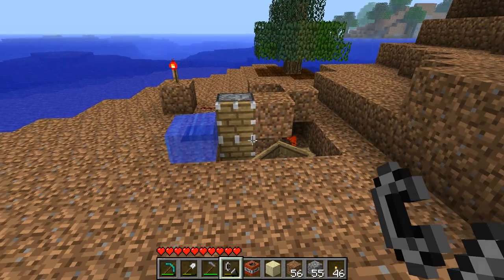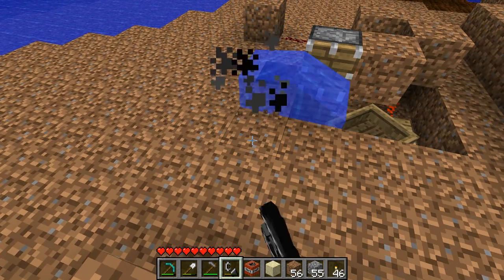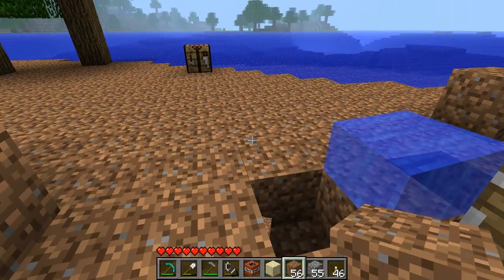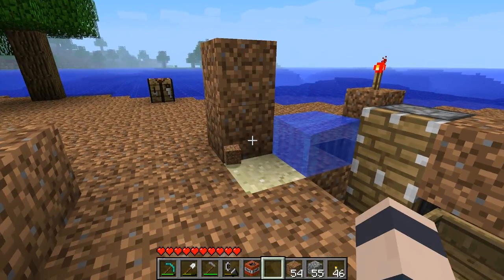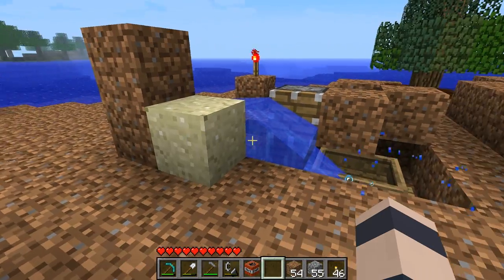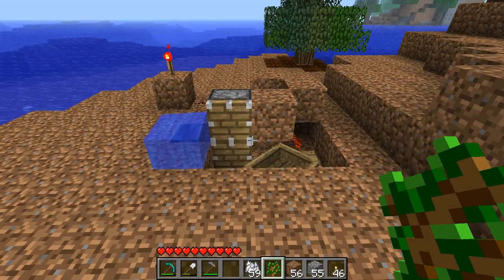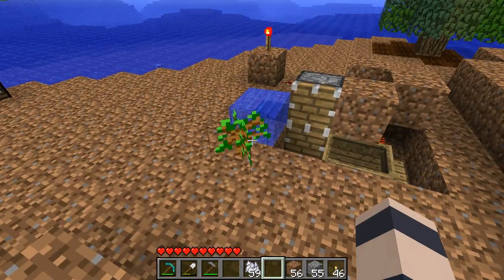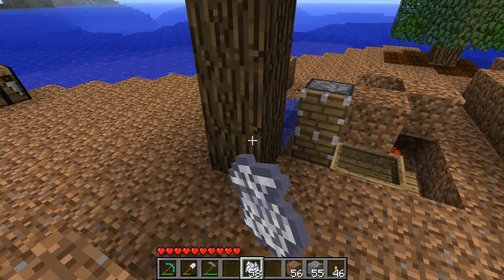I'm also guessing it can be used to detect fire — and yes, fire extinguishing too. One thing I want to try is falling sand — nope, but it will detect if the sand lands. Another thing to point out is that it won't detect tree growth: when you place the sapling it will update, but when it actually grows on its own or if you make it grow yourself, it doesn't update.